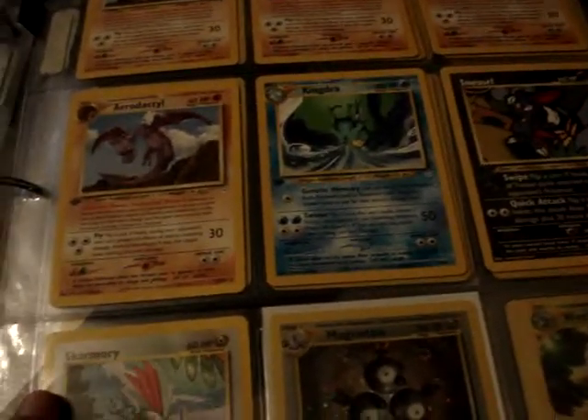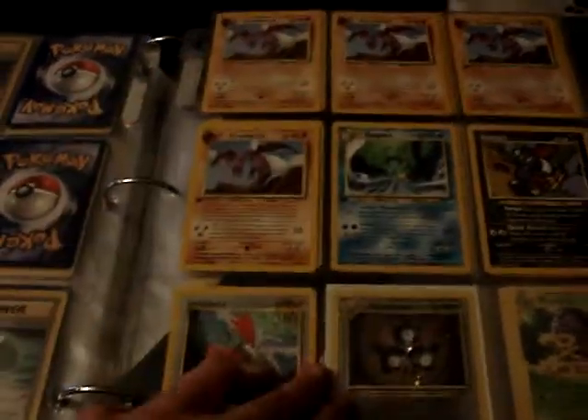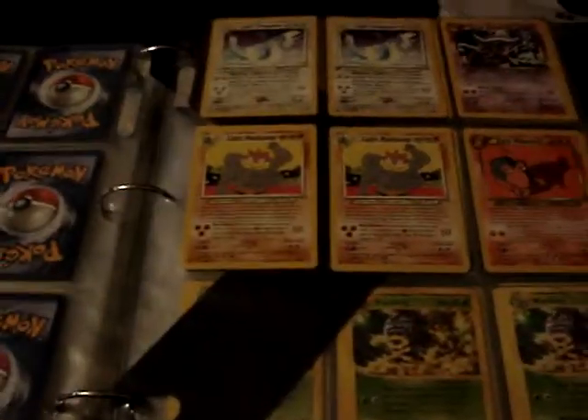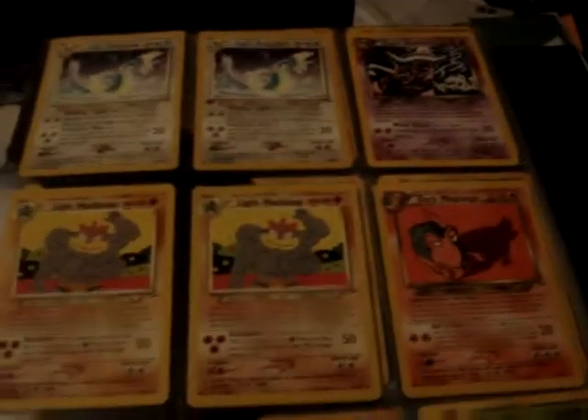From Neo Destiny — the Magneton is a hollow, and the rest are rares, all first edition except for these two Aerodactyl. Then more from Neo Destiny, all rares, and this one is first edition.